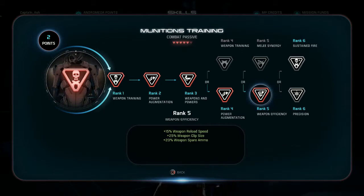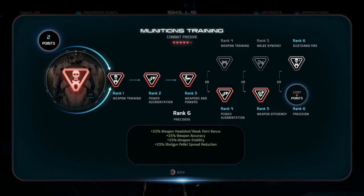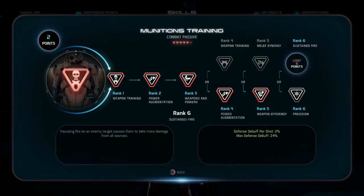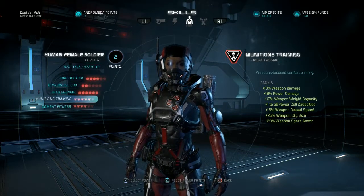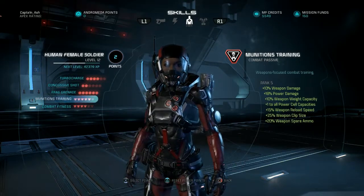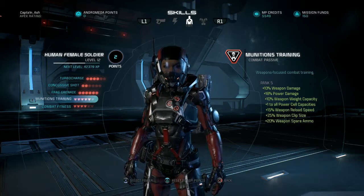With munitions training, going weapon and reload speed plus clip size gives you 25%, and then the 8% from turbo charge means you'd get a 105% increase total — which means if you have a single-shot weapon like the Widow, you'd get a second bullet in the chamber. That node is for precision and weak points for sniper gameplay, while the other is for automatic weapons, so it's whatever you prefer depending on your playstyle.